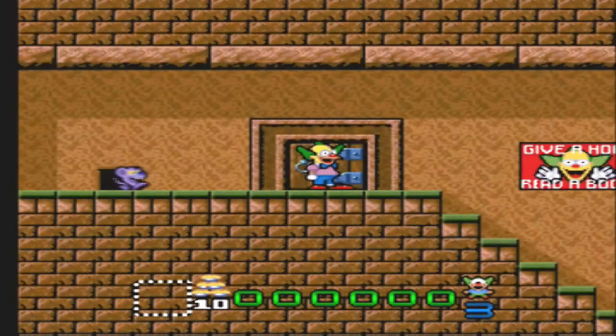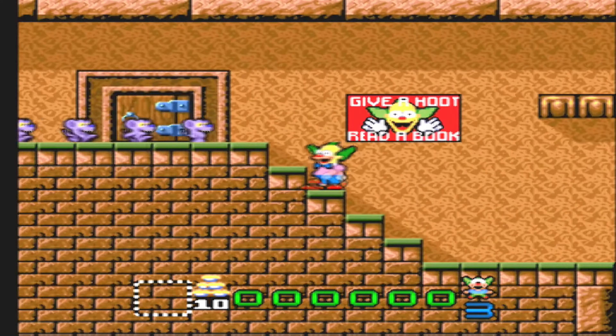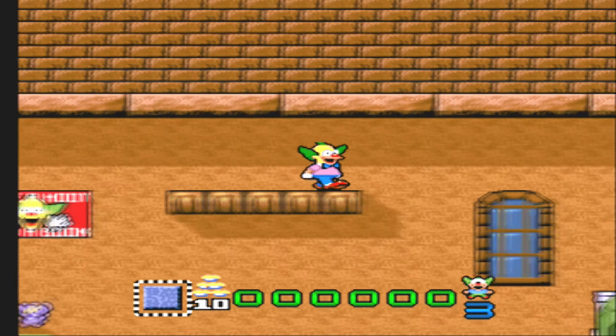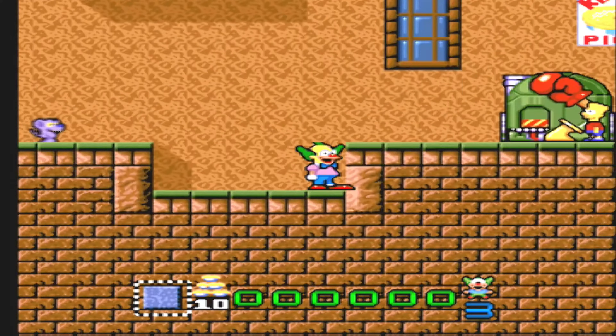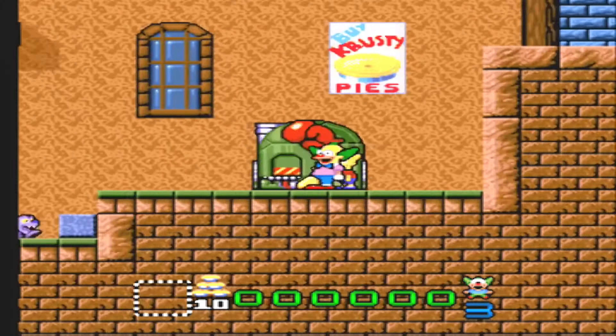In essence, Krusty's Super Fun House was basically a puzzle platformer where you had to create a path to lead rats down to an extermination machine at the end of the level. Once you did that, you move on to the next puzzle and so on until you eventually complete the game. Is it fun? Yeah, it's brilliant.